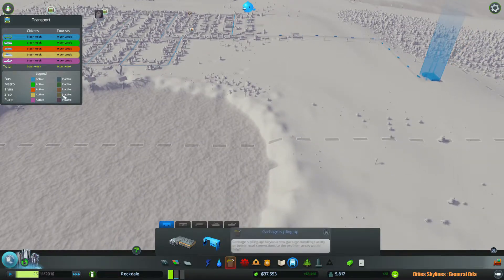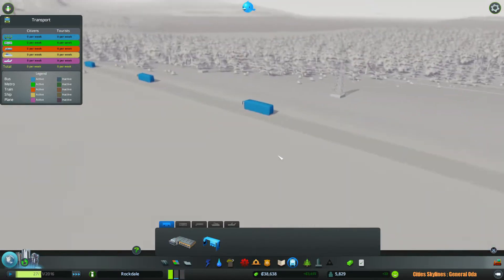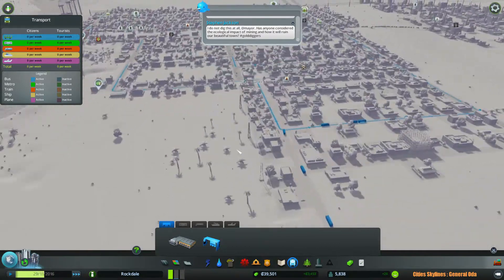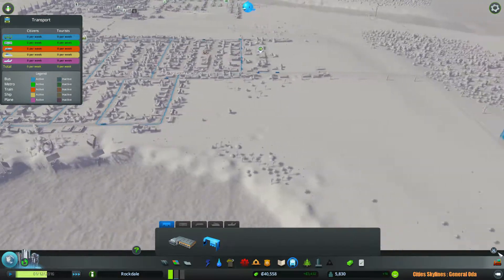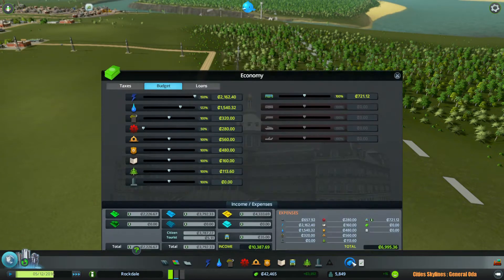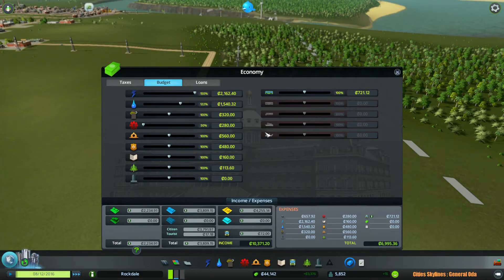Let's see if we can see some additional statistics. We've got a lot of poop everywhere, but as you can see, the buses are bustling — they are moving across the city. We only currently have one bus line, but that's okay. They're relatively expensive, 720 per week. So I guess it's not monthly, it's actually weekly. I wish they put that somewhere so we can actually see what's going on.